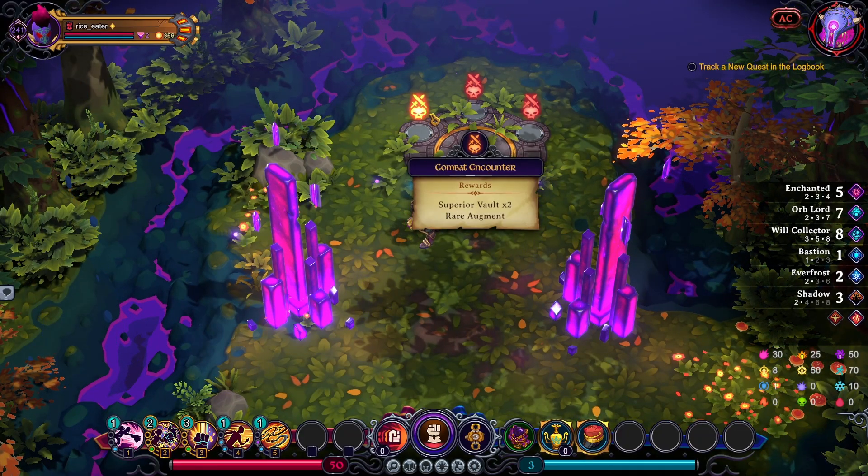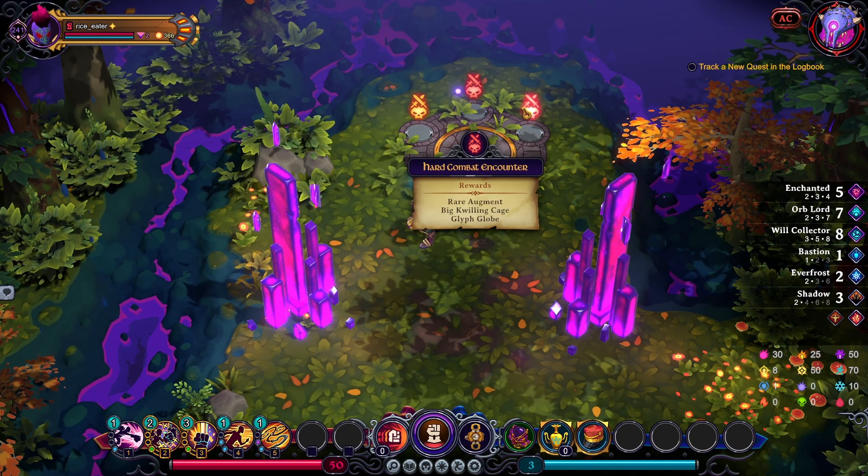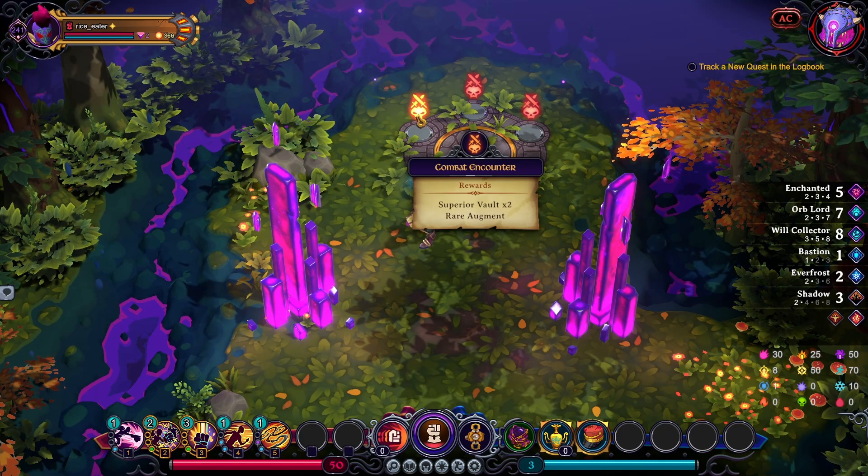What are my options here? Get more items and an augment, or Augment Bolt Quilling Cage. Since I know I'm going to clear out items, the best option really is just maximizing the amount of items I can get. Let's go with this — it's not a hard encounter.